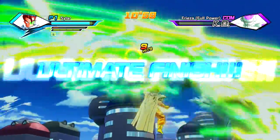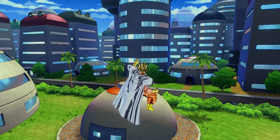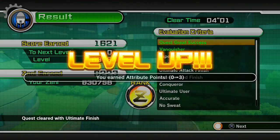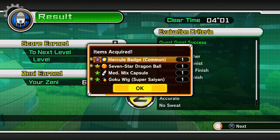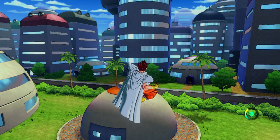The second one, you gotta fight three people before you find out if the Time Patroller's there. I beat the mission — as you guys can see, it took me only four minutes to beat the whole thing. Seven-star Dragon Ball, which is the last Dragon Ball I needed for Shenron. So basically that's what you guys gotta do. If you guys have a somewhat decent level, you can do this a lot better than number two. That's it. Peace.